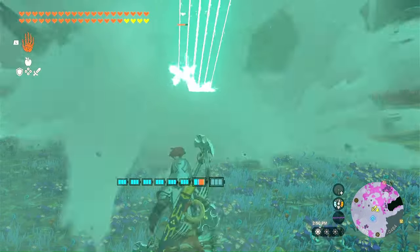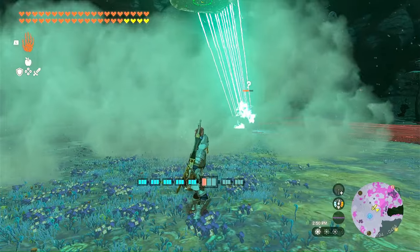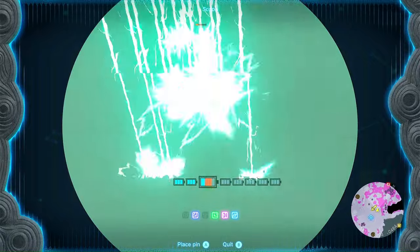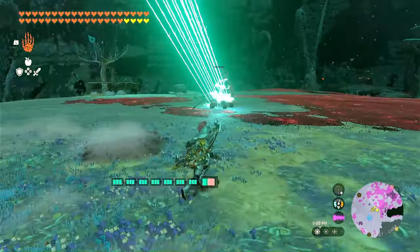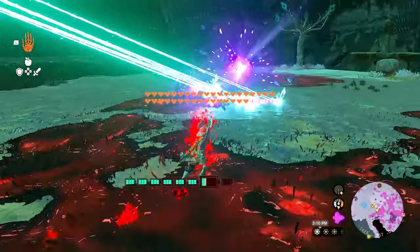If you're new, all you have to do is get a royal guard claymore and fuse a Malduga jawbone to it. That will give it significant damage. You also equip the evil spirit armor, which gives you a bonus when using bone weapons. But that's another video.